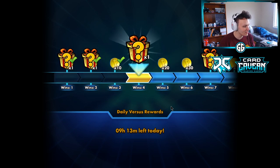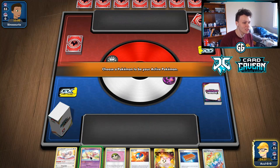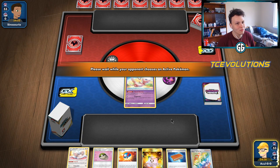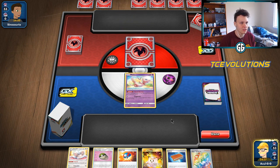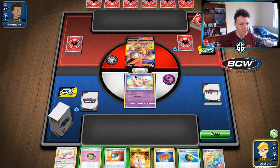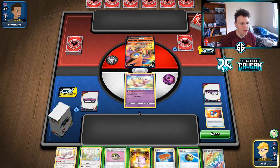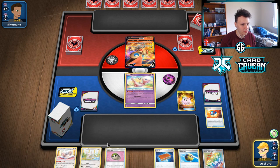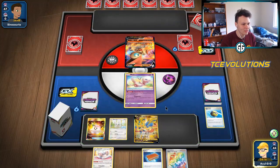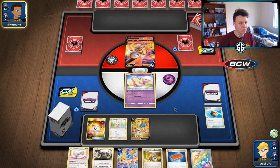Getting into another game — we're going first. The only thing we're really looking for on turn one is the Zation. We got a Friend Ball and a Great Ball so it's definitely possible we can get a turn one Zation. See what our opponent's playing — can't really tell for sure, so starting with the Great Ball. Bench the Minccino, Quick Ball for Zation, then Intrepid Sword for some cards. Opponent opens the Victini V.